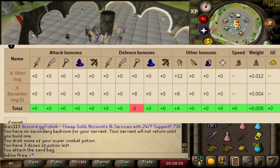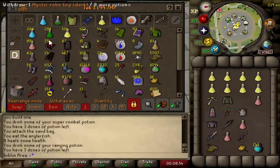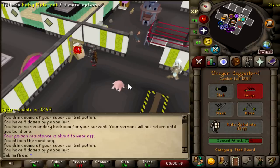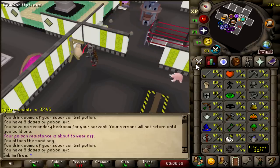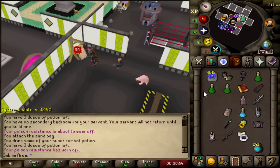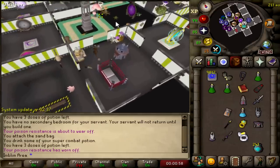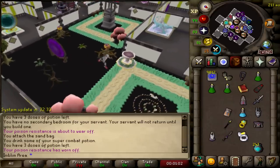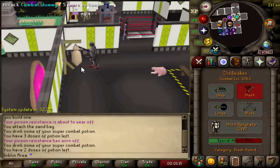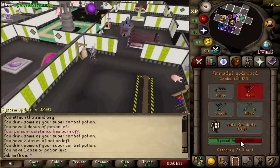The ring has a plus 12 strength bonus compared to the Berserker Ring imbued's 8 strength bonus, so let's check out the max hits. 49-49 — with the new Ultra Ring, it is possible to hit a 50-50 DDS — 100 damage. I'm gonna spend all video trying to hit that. The Karasi goes from a 78 to a 79, and the AGS goes from an 86 to an 87.